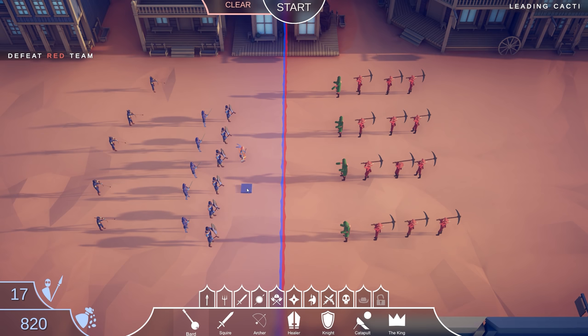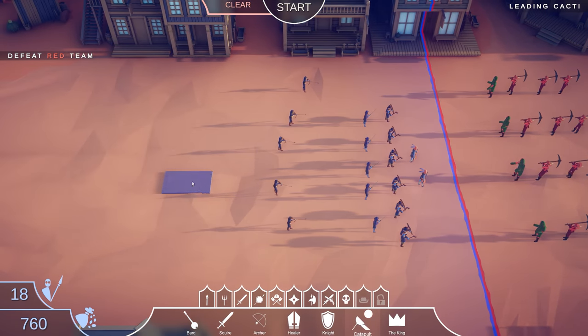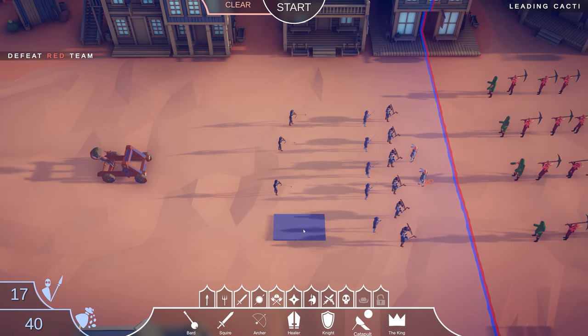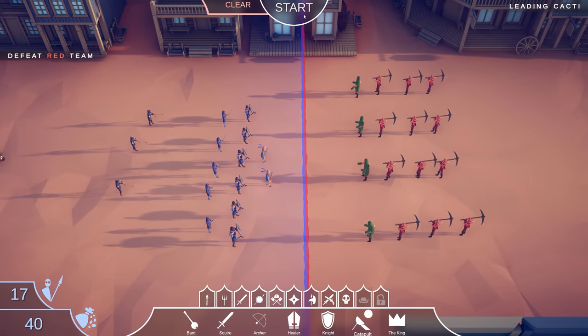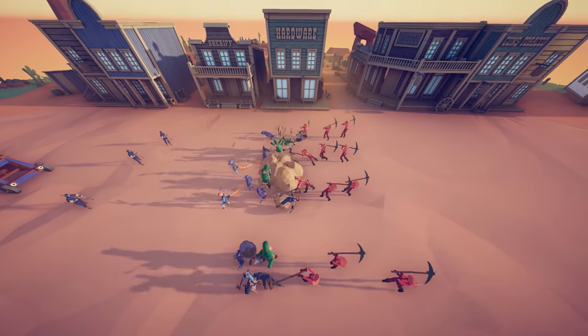Let's get two bards. Haven't used a bard in forever. Kind of want to get some artillery just because it's been a little while and we have money left over. Catapult — that's a thousand. I'll get a few archers and then we have only three archers. Forty dollars left over. Let's see how this does, because this might actually be okay, especially if they group up.